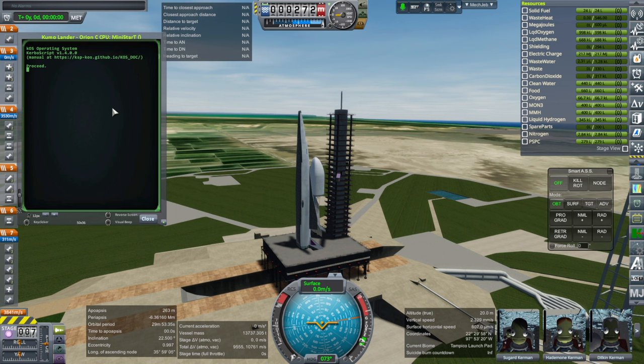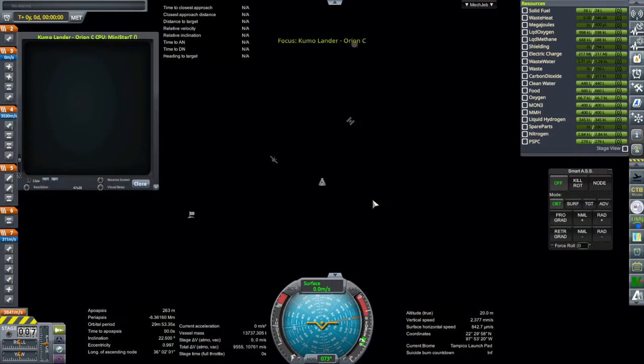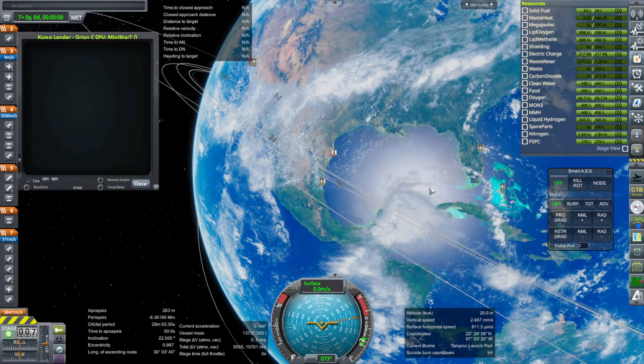We're launching from Tampico, Mexico. The reason we launch from here is so that the Orion carrier plane can land in the Bahamas — this trajectory does not involve crossing much land, maybe the Florida Keys slightly, but it's mostly clear. That is the goal.